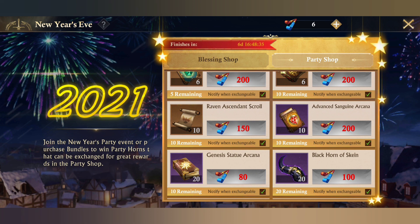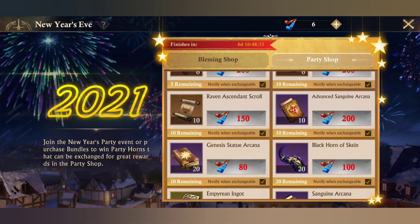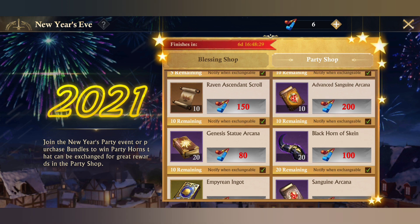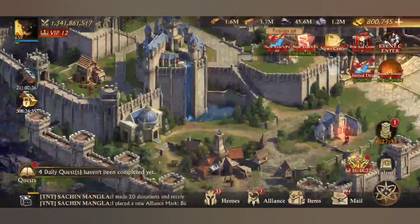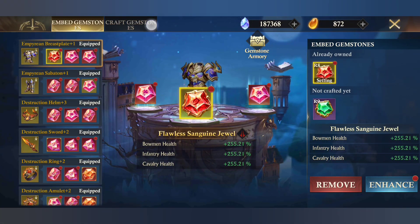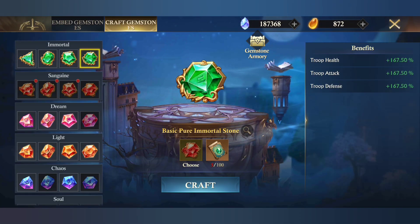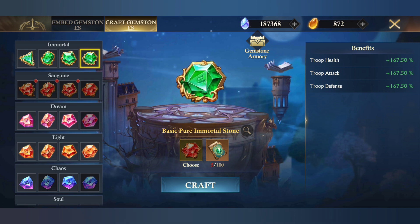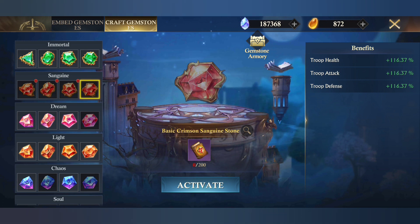We are getting 100 Sanguine Arcana here. The importance of this advanced arcana is significant — if you want to forge this gemstone, you need to get the previous gemstone first. So to unlock this one, you need that prior gemstone, making this arcana currently very valuable.